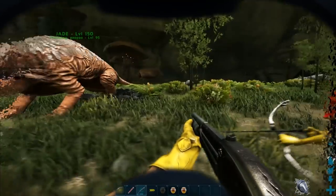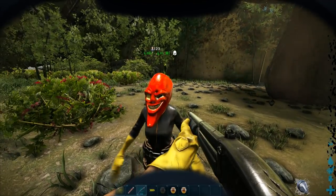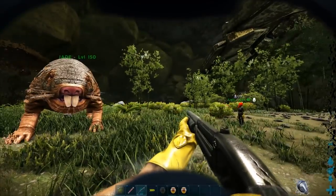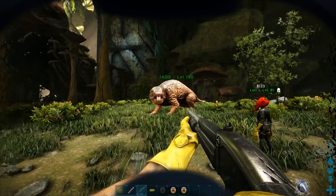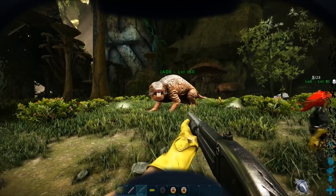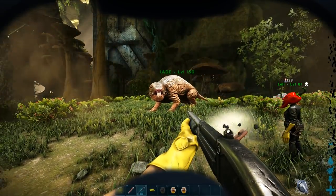We did it! Taming is probably the easiest Aberration creature to tame. Now we're going to get into more depth — we'll talk about tips, tricks, and stats, so let's cut the video here and go to the next part.